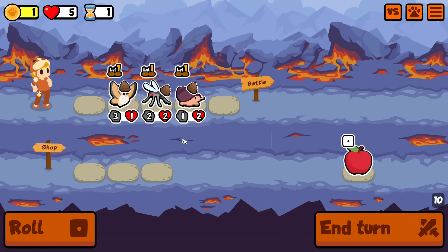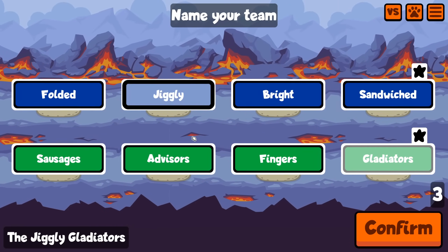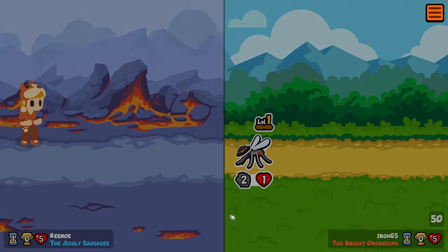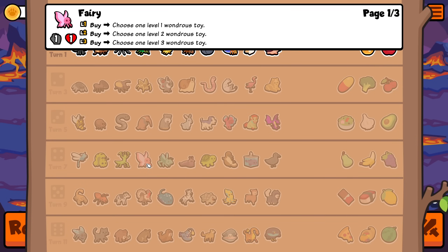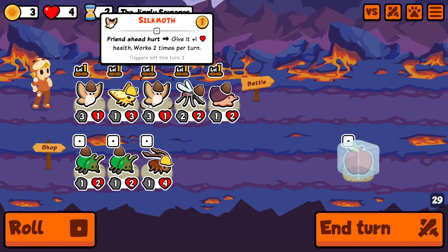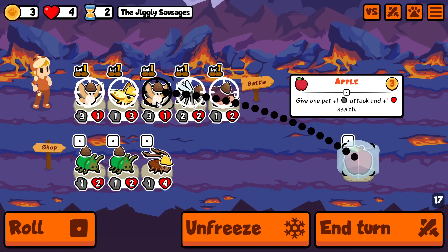Yeah, I'm just gonna buy all of these. I'm gonna freeze that. We'll get the Jiggly Sausages. It's a loss. Pain. Fairies in my garden. Yeah, I did include Alchimedes in fairy, because that's a bug. Look at it. It's not like a little person. That is a bug. So yeah, I've included this. I don't want to have to buy an apple. Show me a combo or something. Cockroach? I'm kind of more tempted to just buy an apple for one of the Silk Monsters, though, because I might stick with that for a while. Yeah, I'm just gonna do that.